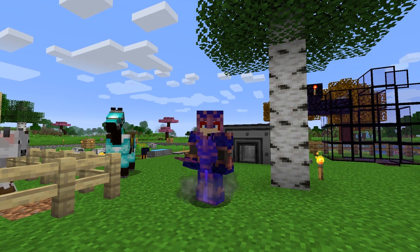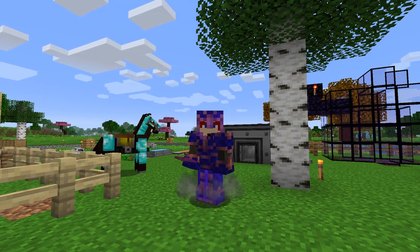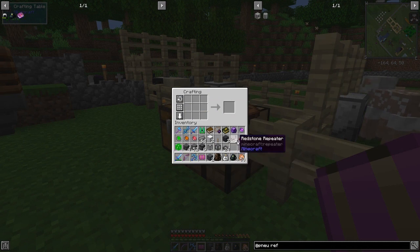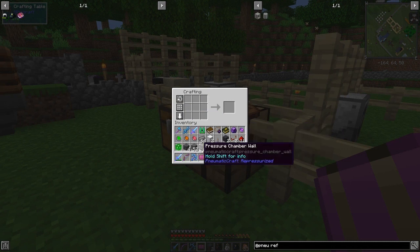We'll find that out in a second, and we'll also carry on with Pneumaticraft Repressurized. So let's get started. The charm talisman basically — it's a void — we can put all of these things in. Oh yes, the fourth one was void protection as well.